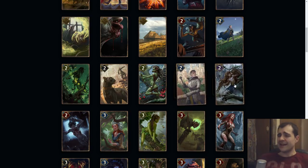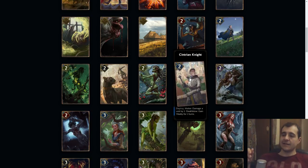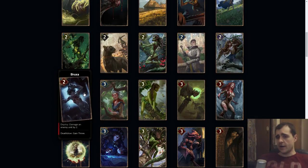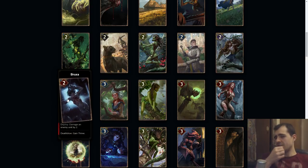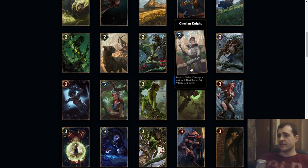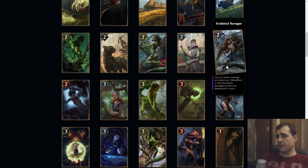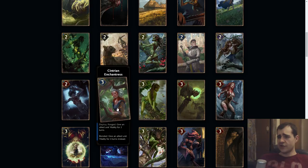The Small Blood Ravager is actually better than Centrian Knights because making sure two units are in the red is super easy, but making sure something takes exactly two damage is kind of hard. Broxa: damage an enemy by two, death blow gain Thrive. I believe this has a cost of four. It's a little bit like the Centrian Knight except it can get more value, but it's unlikely because it's situational. Broxa is clearly worse than Centrian Knight, which is worse than Small Blood Ravager.